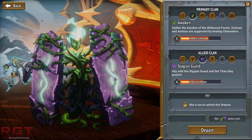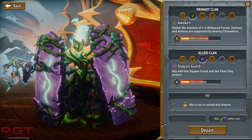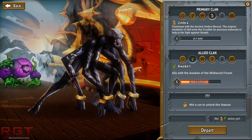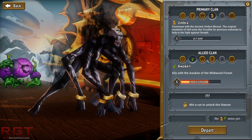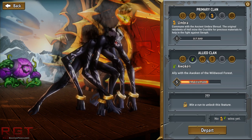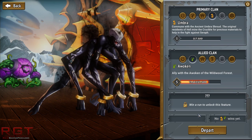Essentially the plot of this game is you have the last flame of hell and you need to get it back somewhere to basically revitalize hell, because it's all frozen over. You start with a couple of clans — the Hell Horned and the Awoken — but you can unlock several more. I've unlocked the Stygian Guard and the Umbra, and there's one more left where I have to kill 1,300 enemies. You select your starting clan and allied clan; your primary clan affects your hero card and the cards you get, while the allied clan gives you some of their cards too, creating synergies.